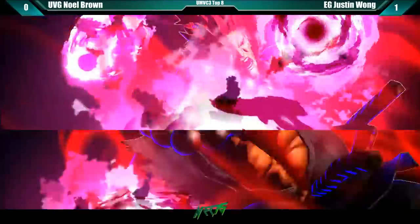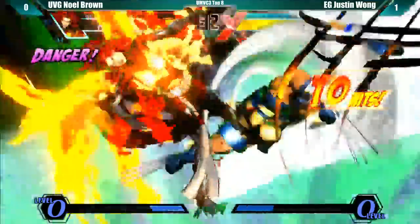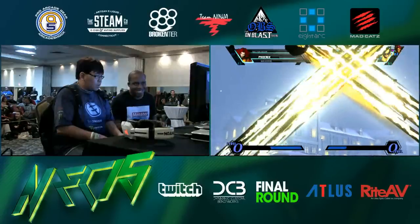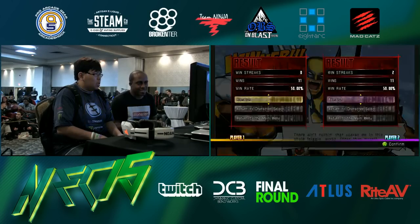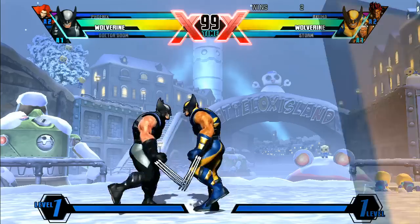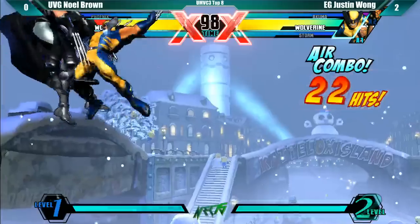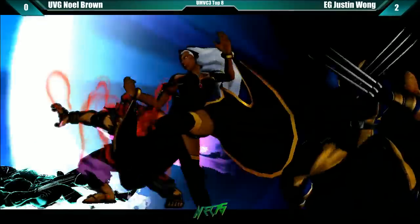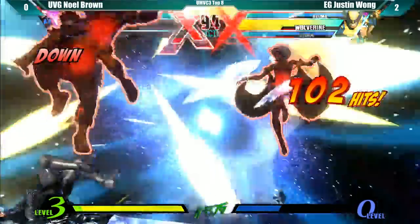He's in a great position. Now he has a lot of meter. He's going to be able to lock her down, go into Wolverine. Did he hear the teleport? He doesn't have headphones on — it's pretty loud in here. He knew. He knew he was going to catch her, and Noel's got a smile about that one. He caught both characters so early on. Akuma assist does a great job at the beginning of eliminating a lot of bad habits of pressing buttons.